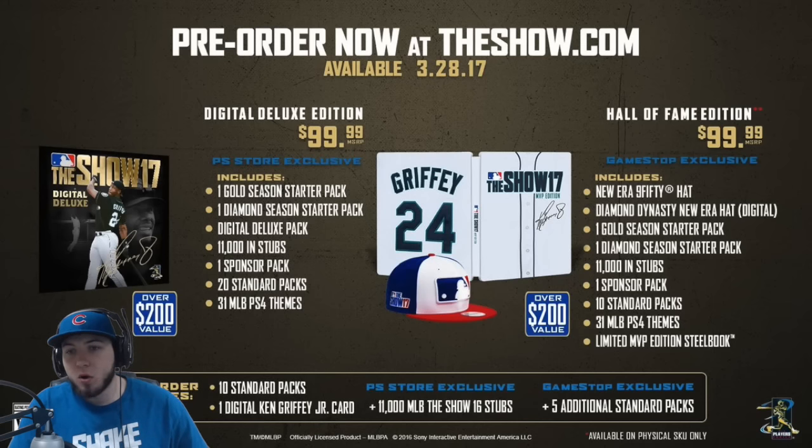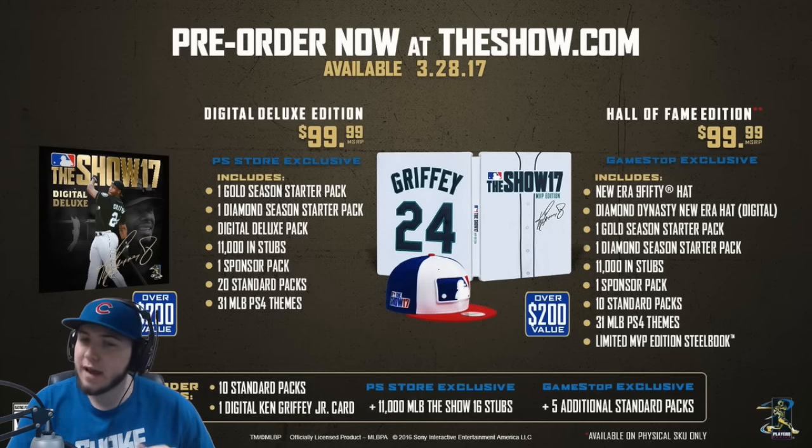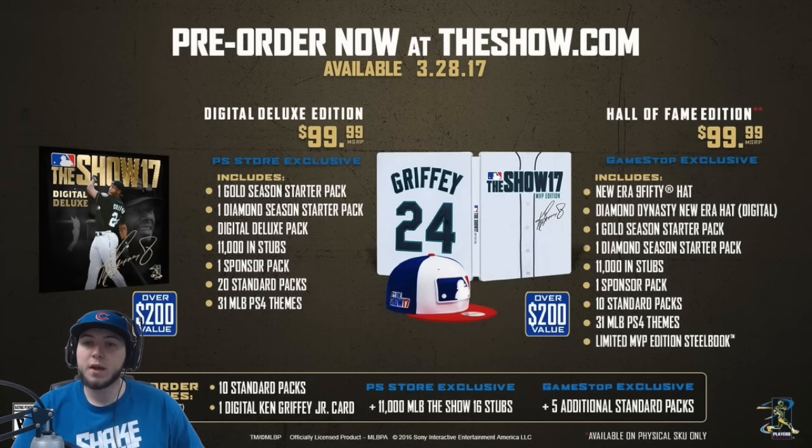With the digital deluxe edition, you get a gold season starter pack — so you get a guaranteed gold. Something else they're including this year: the edition is now $100; last year I think it was $80, so they bumped it up a little bit. But here's another cool thing — you get one diamond season starter pack. Diamond, you heard that right. You get one guaranteed gold, one diamond, a digital deluxe pack which probably includes the Ken Griffey Jr. card, and 11,000 stubs.